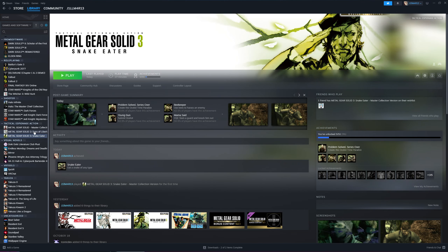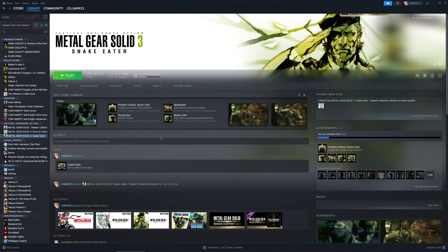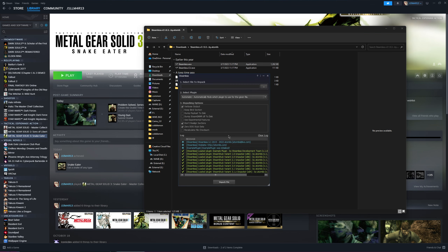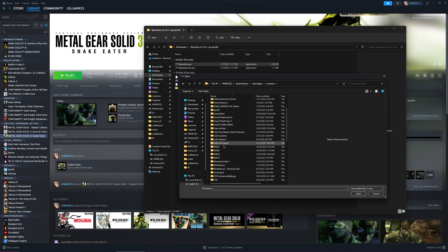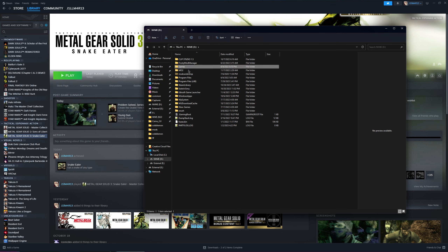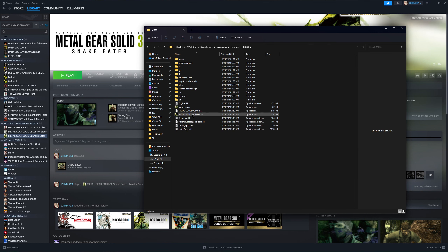So what you're going to need is Steamless. It basically is going to allow you to edit the exe file of the application. So you're going to get that, open up Steamless, and you're going to select File. Go to where you have Snake Eater installed and select the exe. It'll make a new file, so you're going to have your exe there.